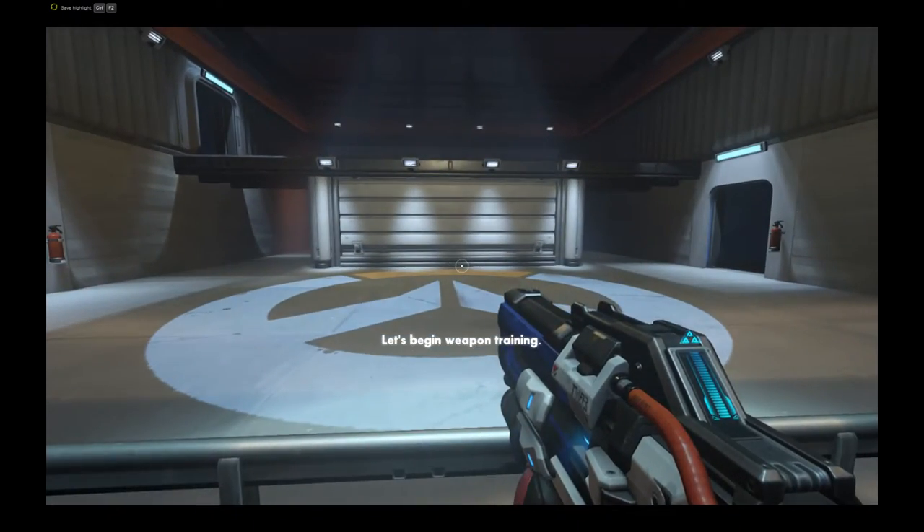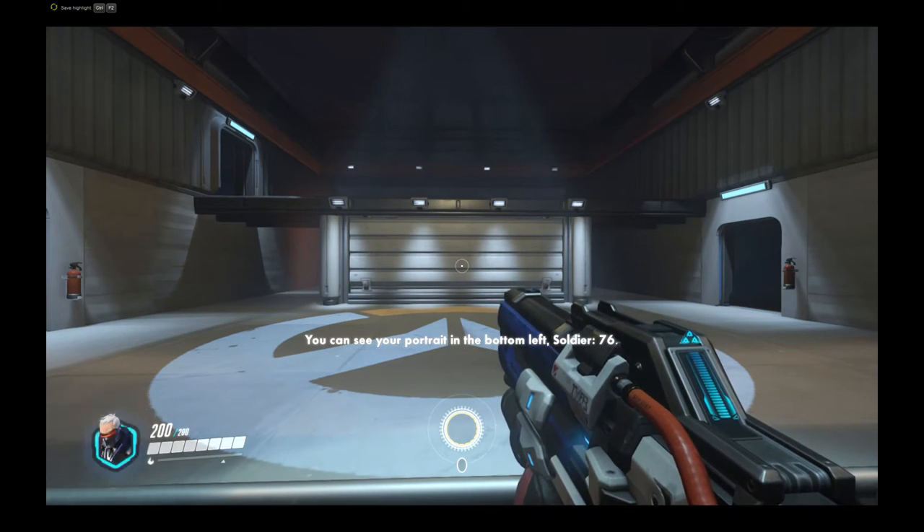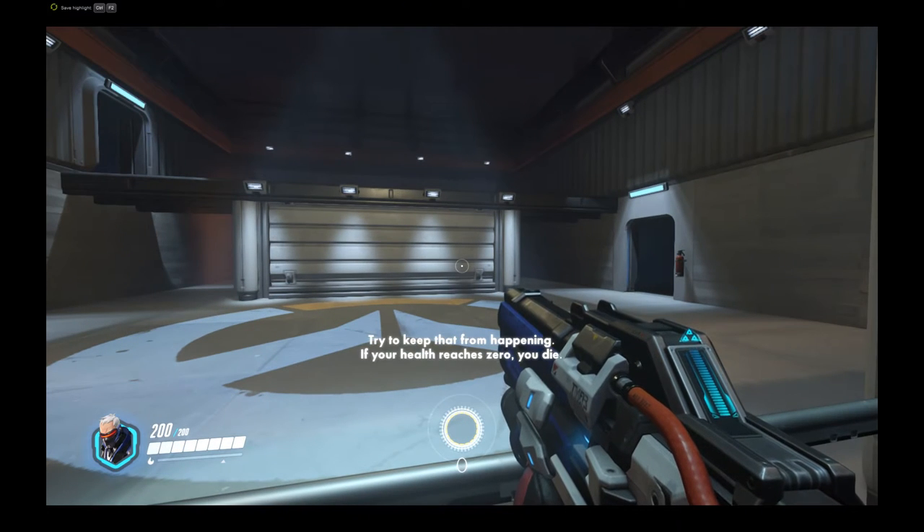Let's begin weapon training. First, let me put some things on your screen. You can see your portrait in the bottom left, Soldier 76. Your health is displayed to the right of your portrait. If your health reaches zero, you die. Try to keep that from happening.